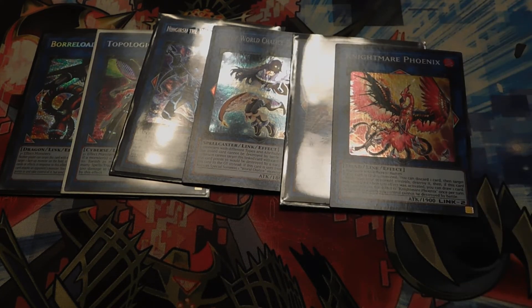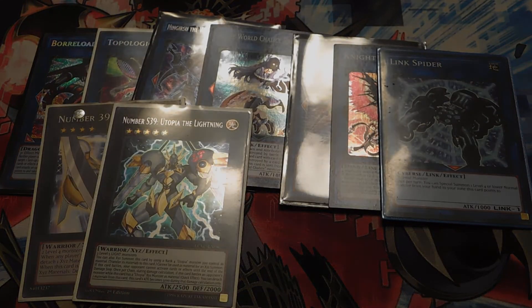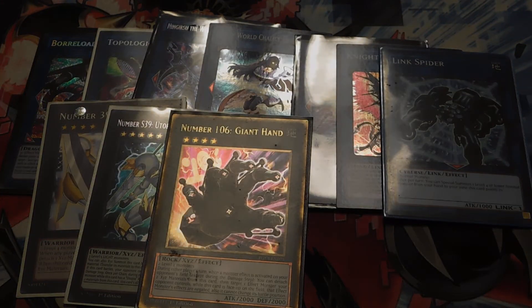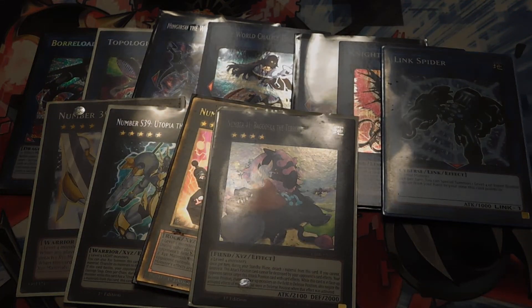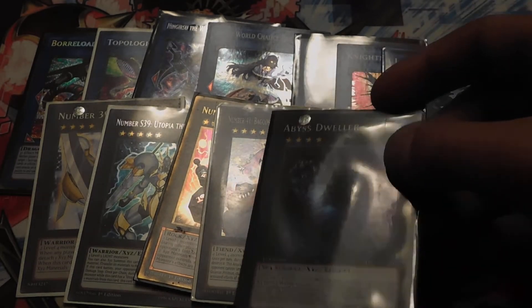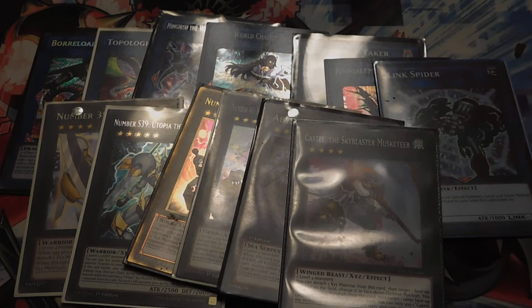One Phoenix because it blows up spells and traps, and if it's co-linked you draw a card. One Link Disciple for your link monsters. Utopia Lightning — because if Lightning attacks, your opponent can't activate card effects in response. Giant Hand — target a monster on their side of the field, and as long as Giant Hand's on the field, that monster's effect is negated. One Abyss Dweller — really, really good in today's meta because if your opponent tries to activate any card effects in the graveyard, you detach from Abyss Dweller to negate that. One Castel, because it bounces back spell monsters to your hand or the deck.